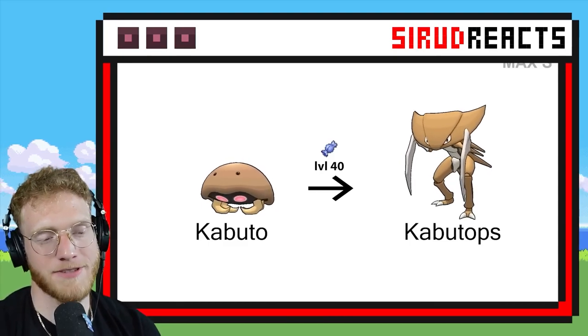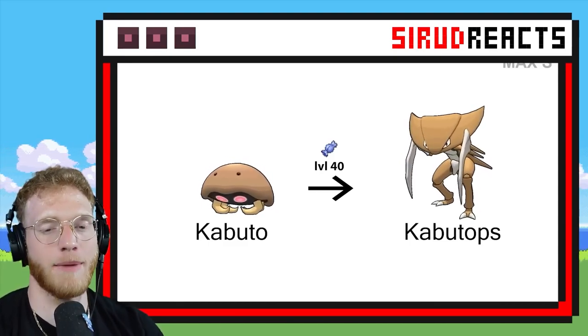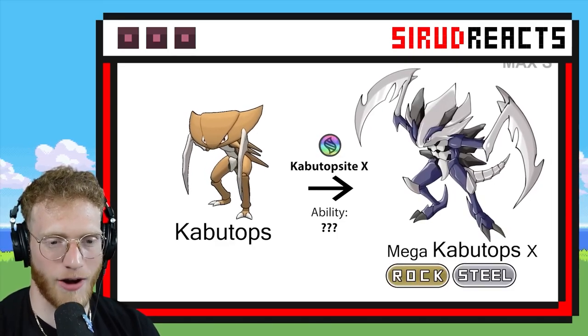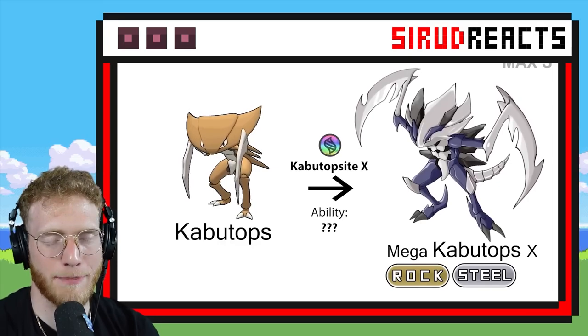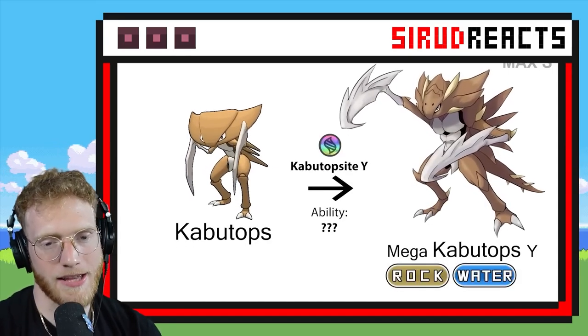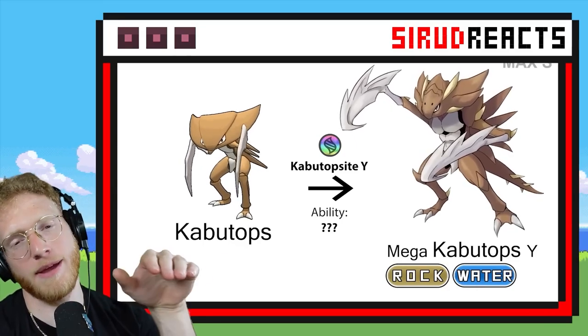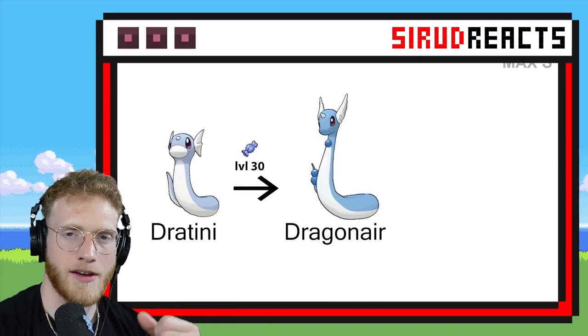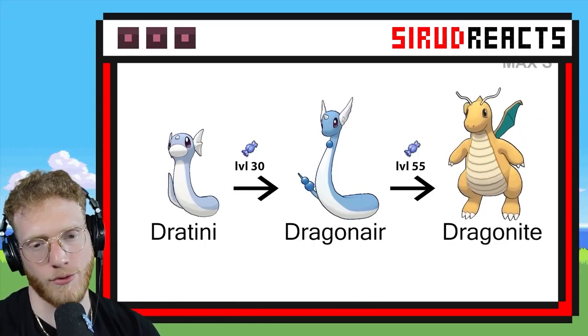Kabuto. Kabutops is going to have a really cool Mega — I can feel it. Give Mega Kabutops like ginormous scythes, please. Rock and Steel — that is what I'm talking about. That's pretty cool too — I was really hoping it would make the scythes overly ginormous, like some anime characters have enormously giant swords.